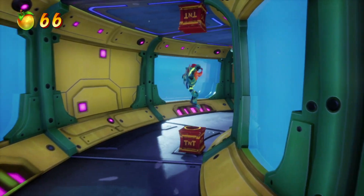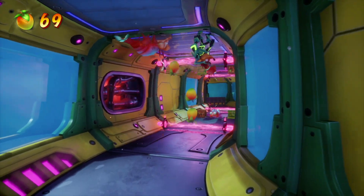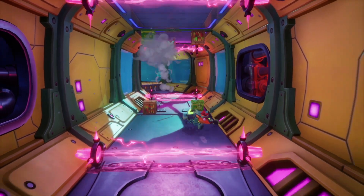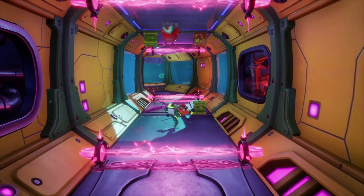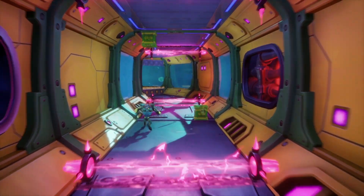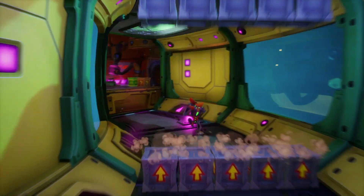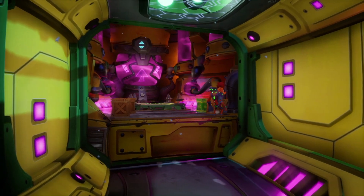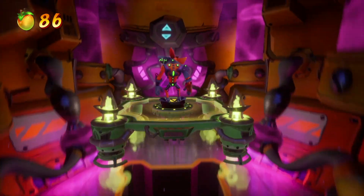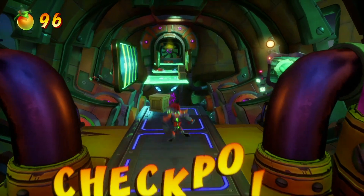You're thinking of Spaced Out — no, Spaced Out has the 5-color gem path in it. I'm referring to the special gem for Piston It Away. There is no special gem in Piston It Away — you're thinking about the death platform. The special gem is the death platform. What sucked about Piston It Away is that you had to get the death platform in order to get the box gem also. We know there is at least one level in Crash Bandicoot 2 where you have to go into the death platform to get boxes. I thought it was Cold Hard Crash that did that, but no — Cold Hard Crash just has an extremely difficult section.